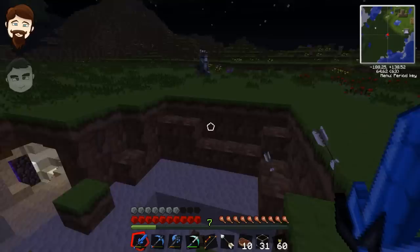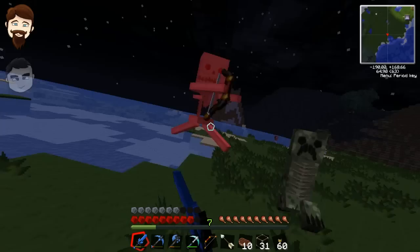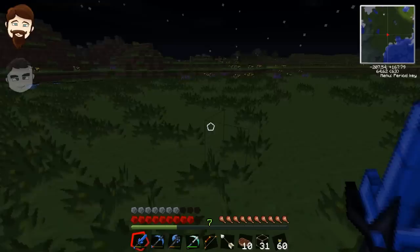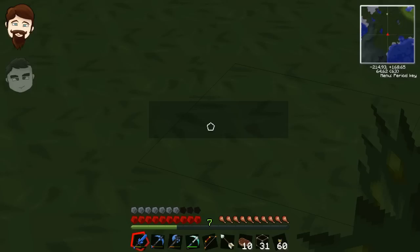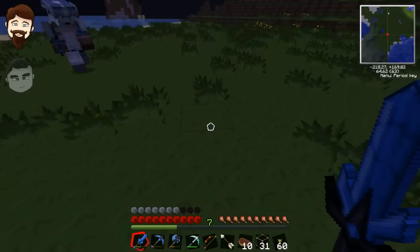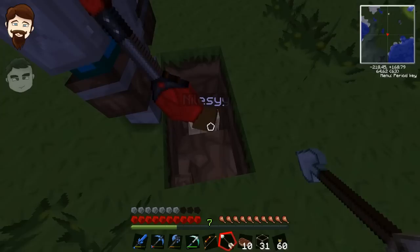I don't have a flint and steel either — Rithian had our flint and steel so we'd be stuck out there. There's a nameplate here underground. What the hell? Why is there a nameplate underground? It's Nilesie! Hello! Hi Nilesie! What the heck are you doing in that hole? You're a sight for sore eyes. What are you doing?